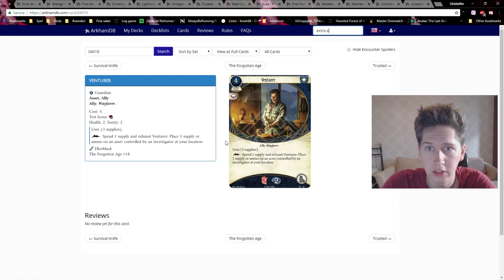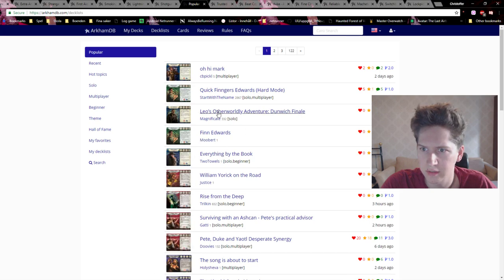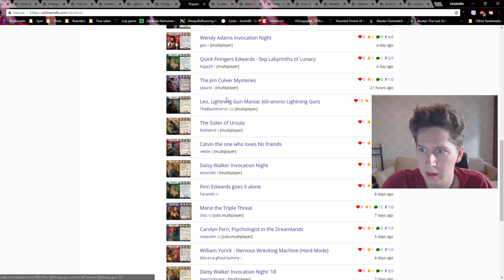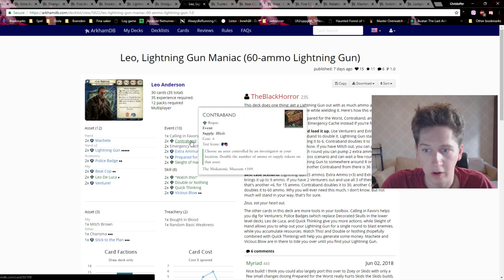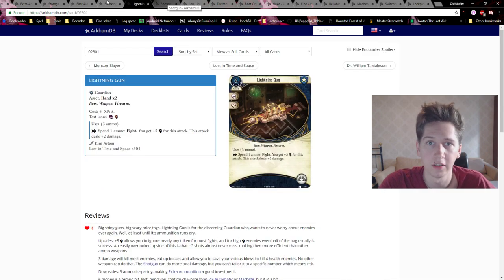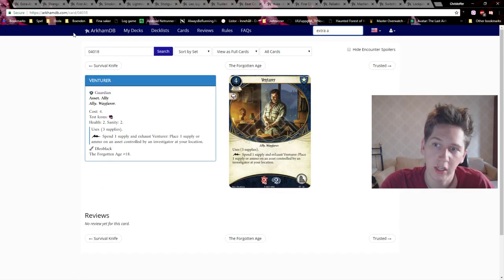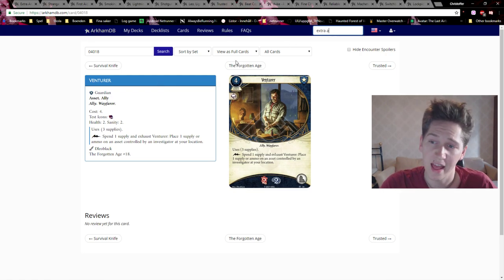If you manage to put extra ammo on your Lightning Gun or Shotguns that's super good. There's a deck floating around recently — a 60-ammo Lightning Gun — which uses Venturer and Contraband, which I thought was really cool. For that reason alone it's probably a solid card. Getting extra ammo on your .45 isn't bad, and it's something Guardians struggle with. In Leo Anderson it costs three to play with no action cost, so definitely good.